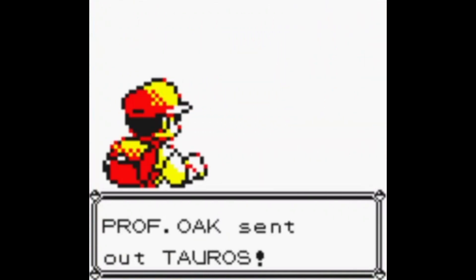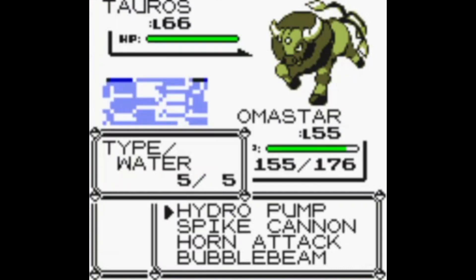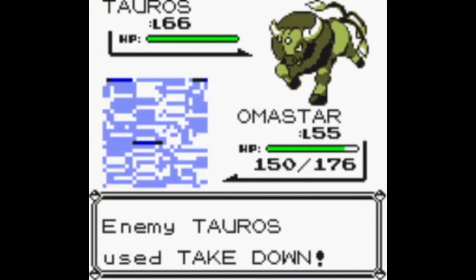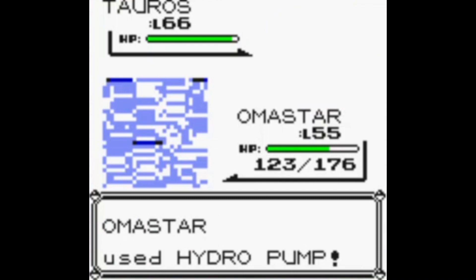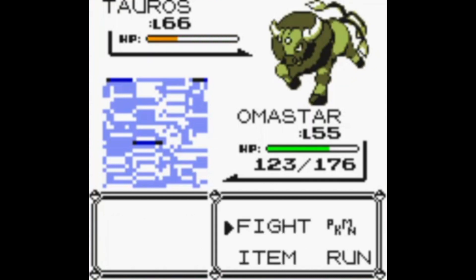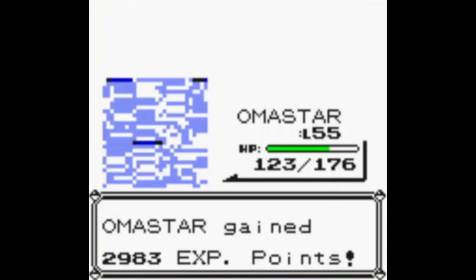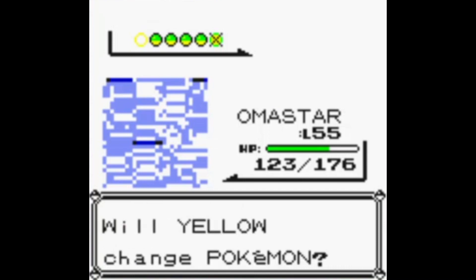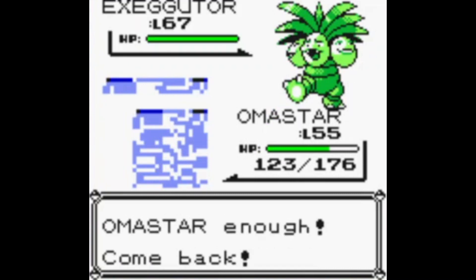Hello Professor Oak! As you can see, here's a Tauros at level 66 — about on par with Blue. It would make sense that he comes after Blue. I assume he was either supposed to be the original champion with Blue as part of the Elite Four, or maybe they were going to do 'you beat the champion, now Master Oak is going to test you at the very end.' Either way, he clearly was intended to be in the game — he has a pretty stable, relatively balanced team at similar levels to Blue.